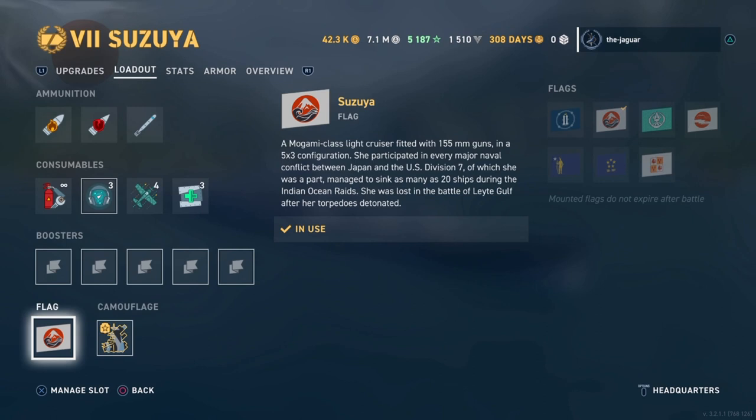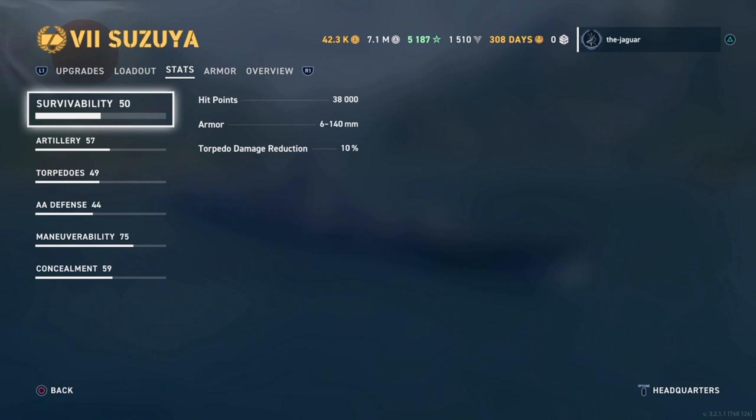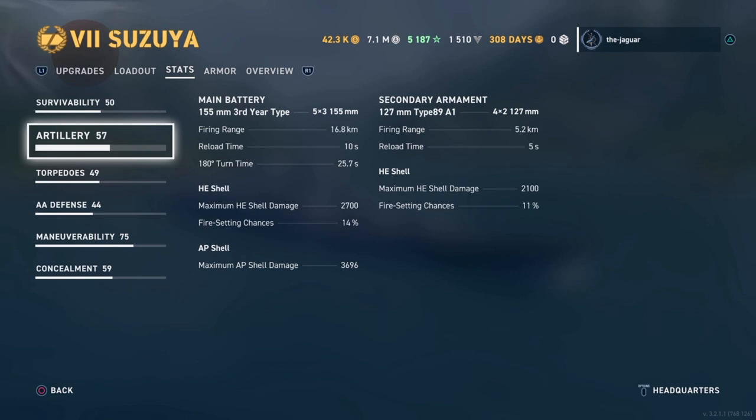Let's look at the stats. Survivability hit points is 38,000 and torpedo damage reduction is 10%. For artillery, there are 15 x 155mm guns across 5 turrets of 3 guns each. Firing range is 16.8km and reload time is 10 seconds, which is pretty good — you can get 3 salvos off in 30 seconds, about the reload time of a battleship. HE shell damage is 2,700 with a 14% fire setting chance.